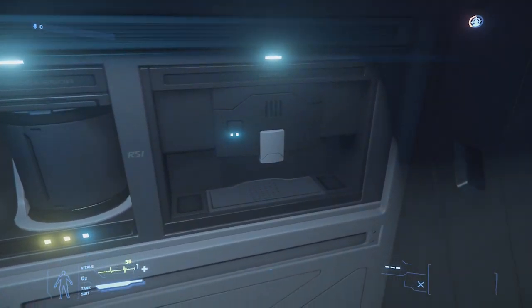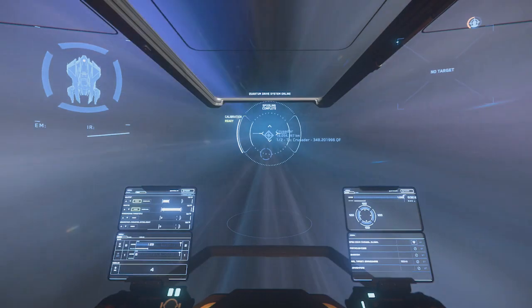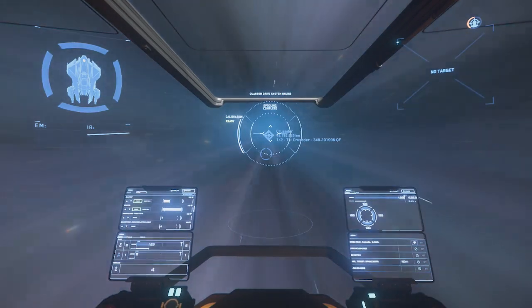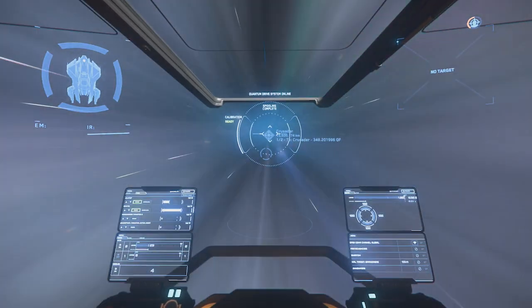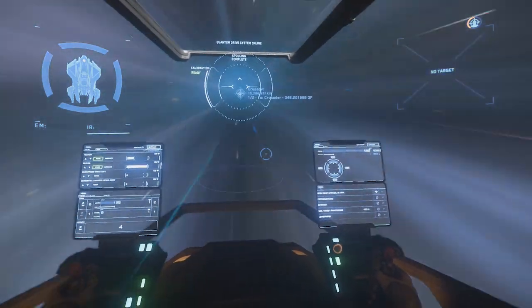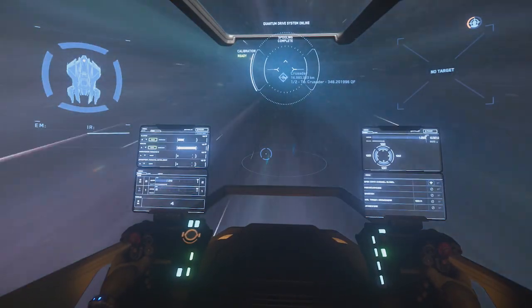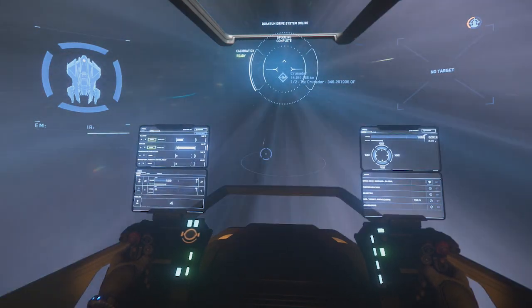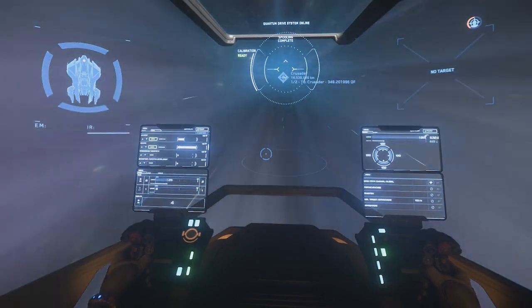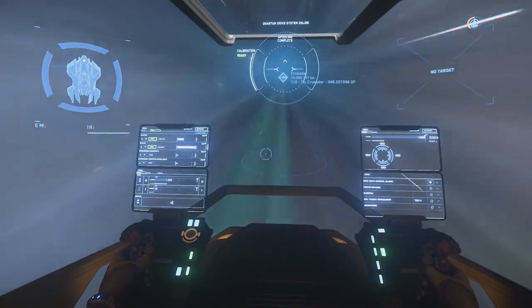The cockpit is probably the most important area and the largest change to the RSI style. The flight seat is very reminiscent of the Constellation with its four MFDs attached to the seat, but they do happen to be more transparent, and they also happen to be sporting the new HUD as well. But probably the biggest change to the RSI lineup coming with this ship is the cockpit glass — it is basically strutless.